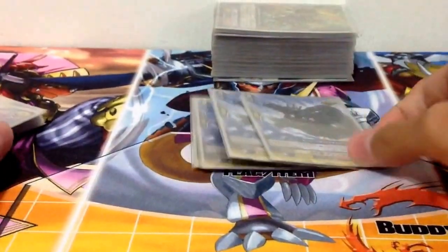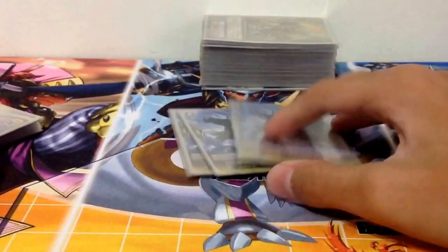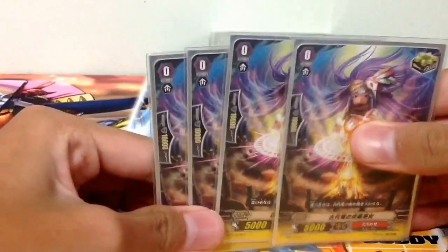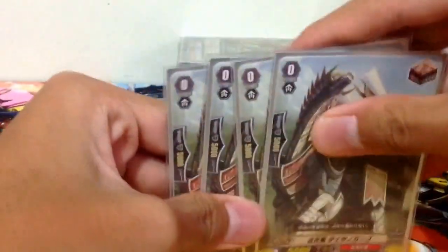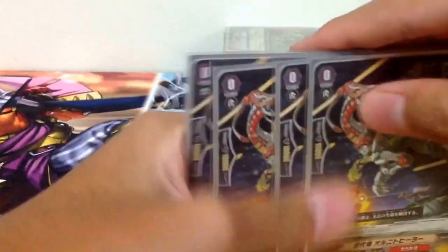Triggers: standard 8 crits. This crit is the Red Lightning clone — move it into your soul and unflip 1 damage. These are just vanilla crits. 4 draws and 4 heals.